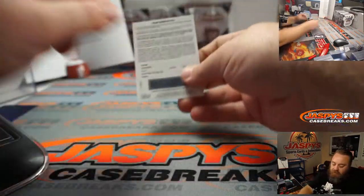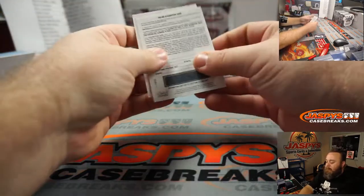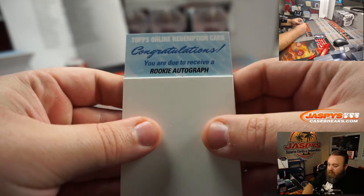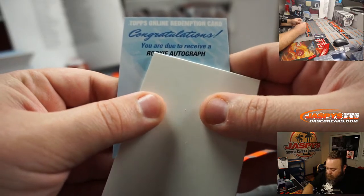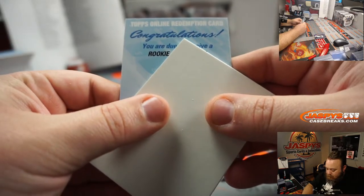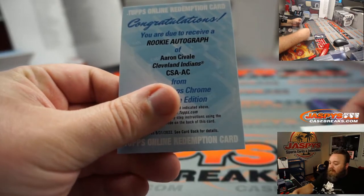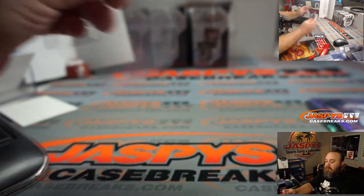And the redemption — could it be, will it be, is it? Rookie autograph, no parallel, so it'll be a base auto of Aaron Savalle, Cleveland Indians, going to Eric Jock.